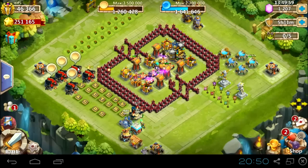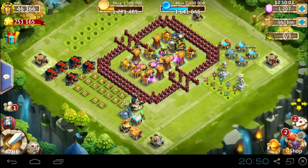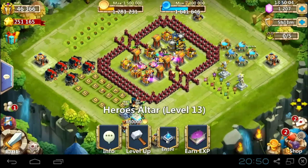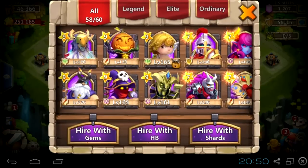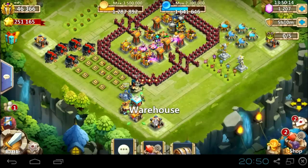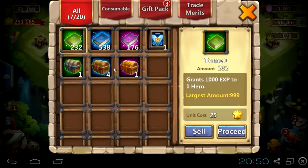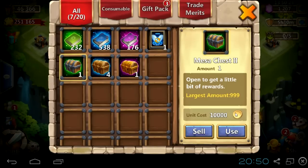Hey guys, it's time to open some treasure chests. I was doing Storm Messa number two and I got one purple and some blue and green treasure chests. For blue, one green — pretty lucky today! So let's see what's inside, starting from the green Messa chest number two. Let's use it.